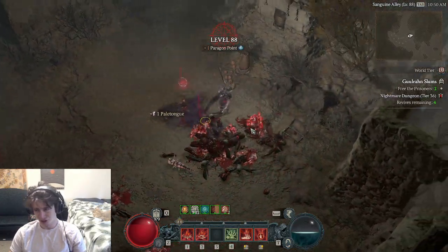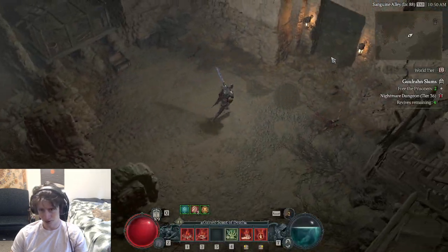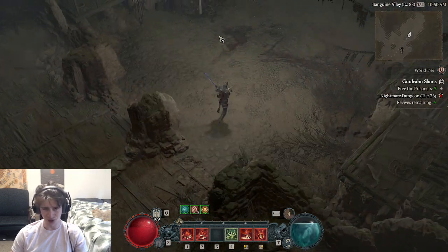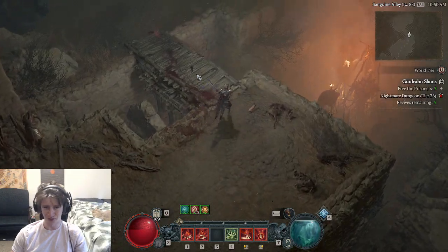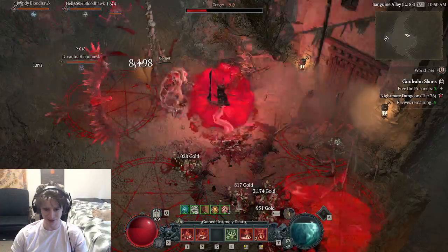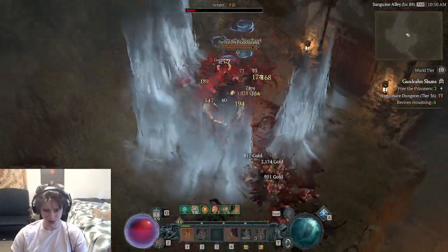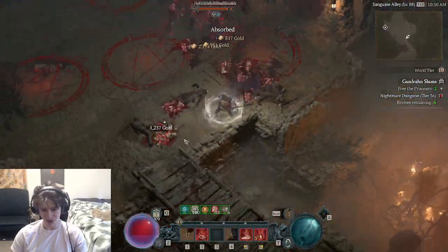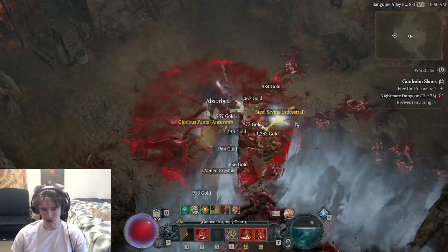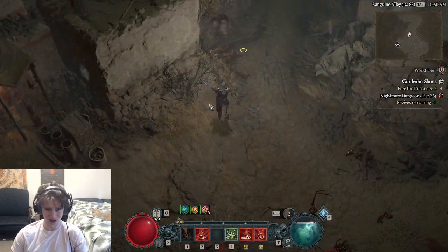You don't need crit at all, which is a weird thing for this build. Overpower scales completely separately from crit. So even if you get a crit on your overpower attack, it's not going to multiply together — they're going to multiply separately and then add together. Same with Vulnerable Damage — that has no impact on this build. One of the things that's really fun about this build is you don't have a lot of stats to worry about. You just need to worry about Max Health, Overpower Damage, and Fortify Generation.